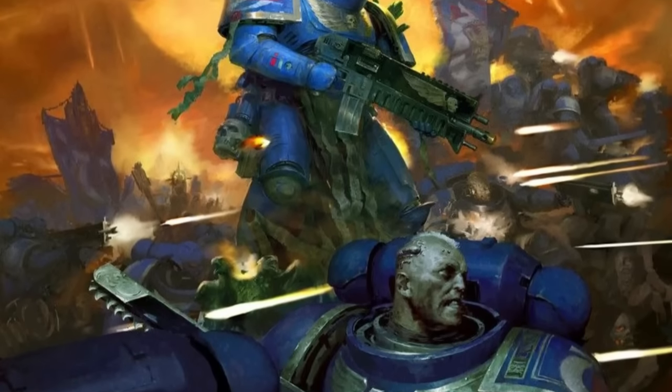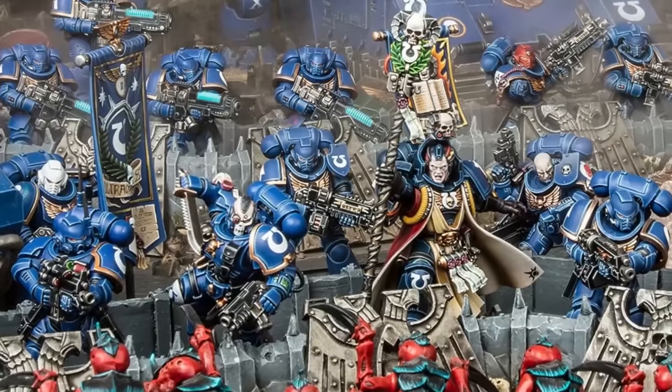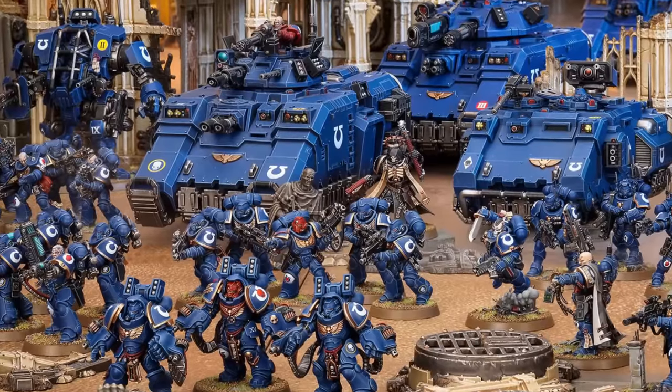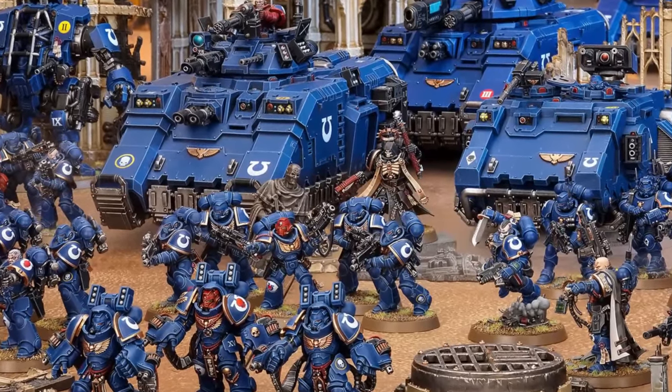Ultramarines are everyone's kind of boring cousin who ran away from home at an early age to join the Blue Man Group. These are a jack-of-all-trades army with lots of powerful special characters, tending to assemble a combination of a slow, relatively defensively oriented brick that oftentimes focuses on ranged attacks backed up by those characters to anchor them in the late game.